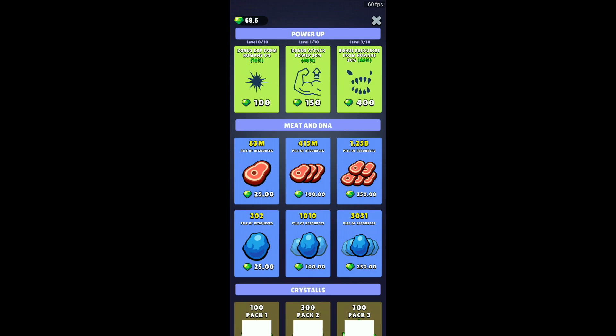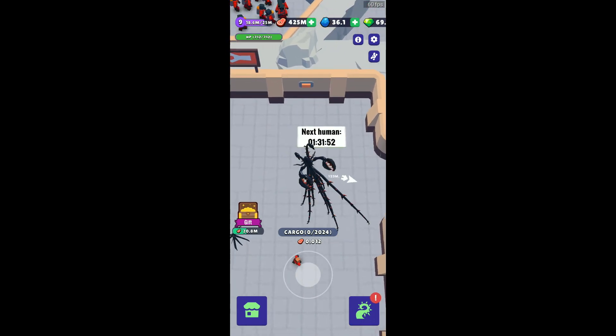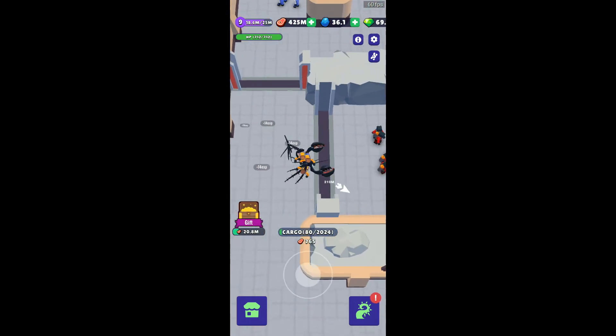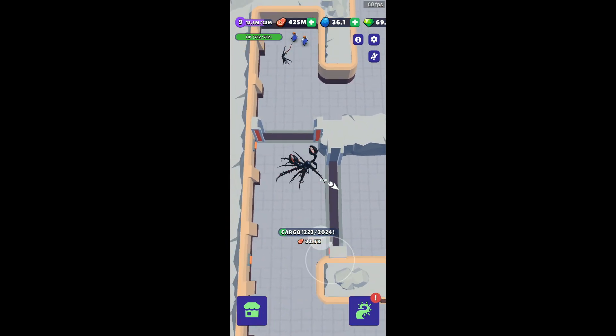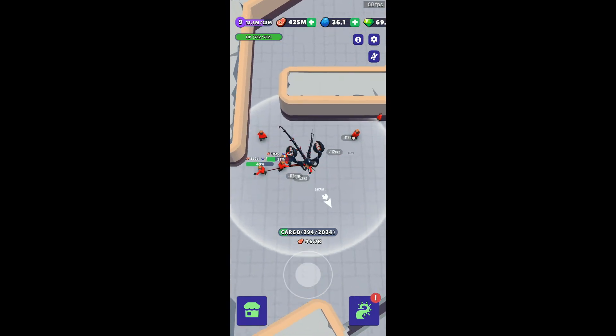You can see bonus experience from humans is 100, and bonus attack power 20%. Leveling up to level 2 costs 250, and level 3 — bonus resources from humans at 40% — costs 400 gems. The biggest benefit is that bonus resources from humans also increases the gems they generate, so I now get six gems instead of the normal five from special humans. Don't go for power first — go for bonus resources from humans, as it's much more beneficial.